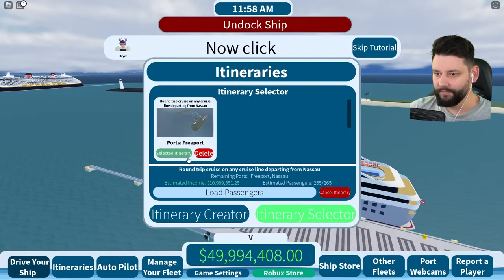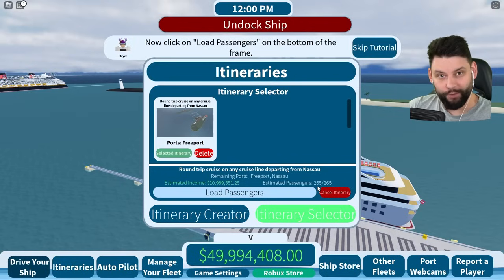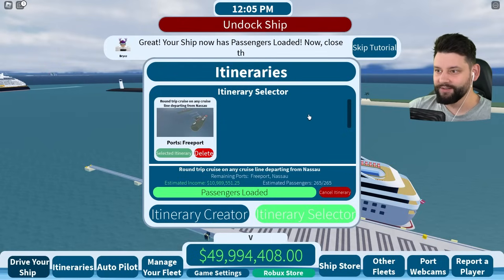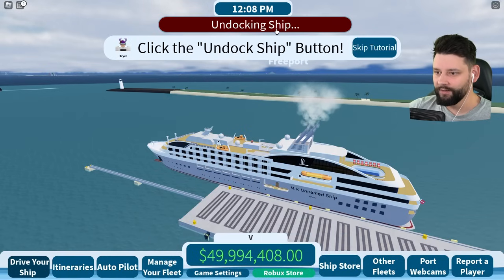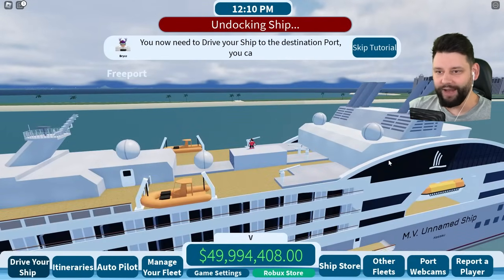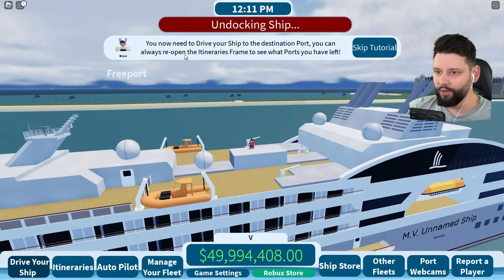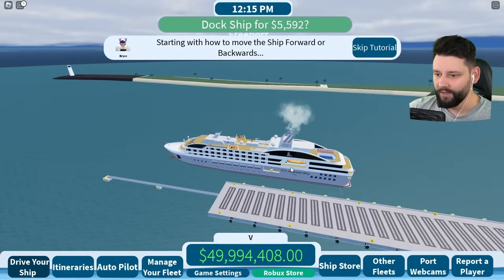Create itinerary - there we go! Estimated income 10 million, estimated passengers 265. I'm going to be a rich boy! Click 'Load Passengers' - the passengers are now loaded. Close the itinerary and click the 'Undock Ship' button - there we go, undocking the ship now. The tutorial says you now need to drive the ship to the destination port. You can always reopen the itinerary frame to see what ports you have left.